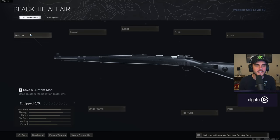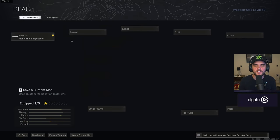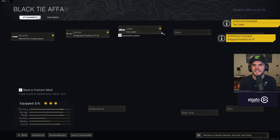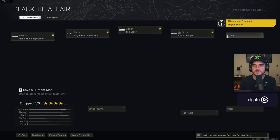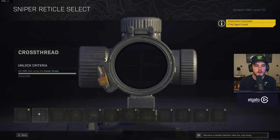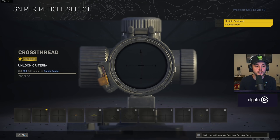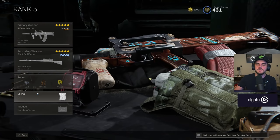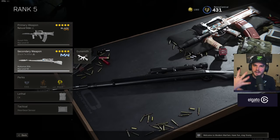On the Kar98k: the muzzle is the monolithic suppressor, the barrel you want the longest one because it's Warzone. The Tac laser increases your aim down sight speed. I then use the sniper scope and the F-TAC sport comb stock, and on the reticle I've been using cross thread. For the rest of the loadout: EOD, overkill, C4, and a heartbeat sensor. That's ranked number five.